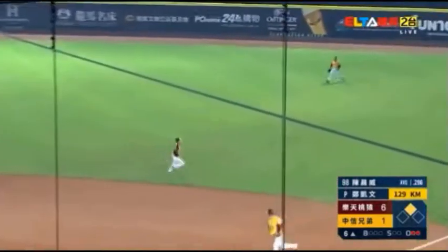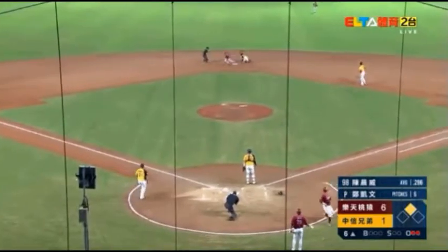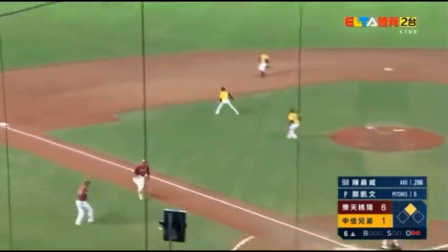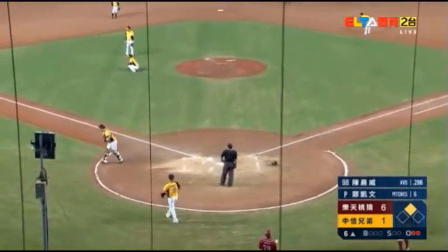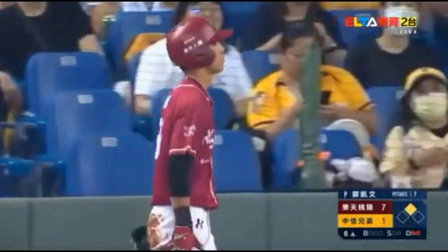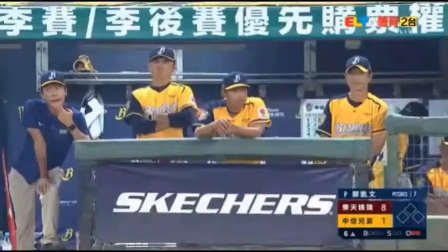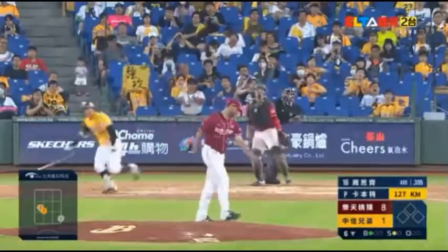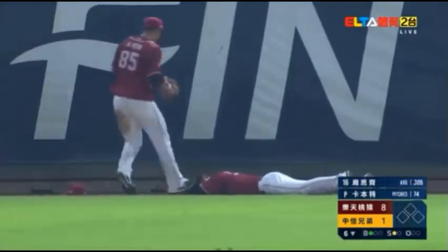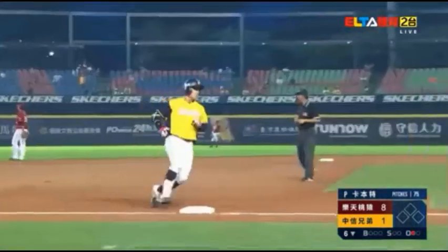Chen Chen Wei gets another hit and Yang Yao is now rounding third, and the Brothers are trying to get the third out at second, but the throw is off target and now Chen Chen Wei is coming home. Wow. What a base running from Chen Chen Wei. He's quite a hitter. That's what you need when you want to keep the game close. It is a nice play from Chen Chen Wei. A super diving catch to get out number one.